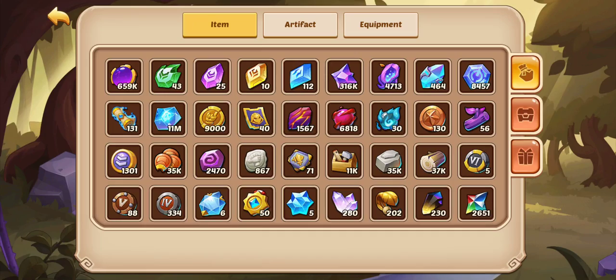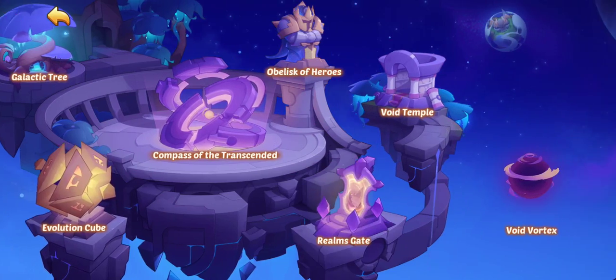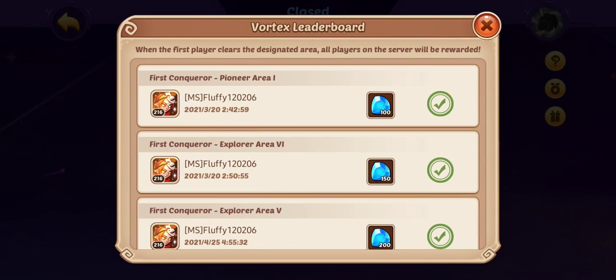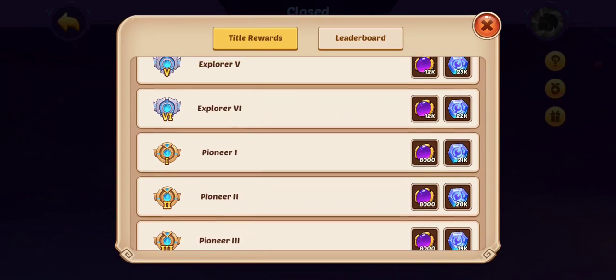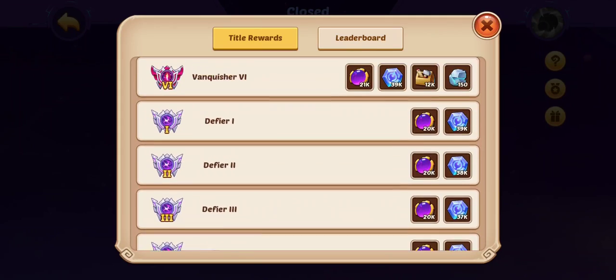Void Arc hasn't really changed — I was just talking through that again like last time. But for Void Vortex, definitely go from Forerunner to Pioneer, Pioneer to Explorer, Explorer to Valiant, Valiant to Defier, and Defier to Vanquisher.